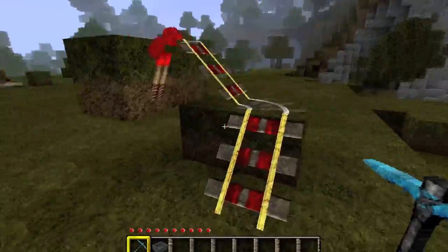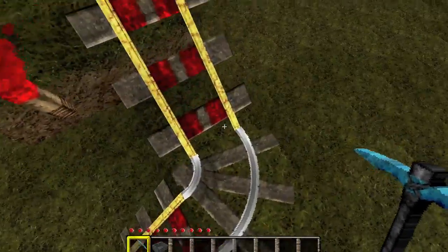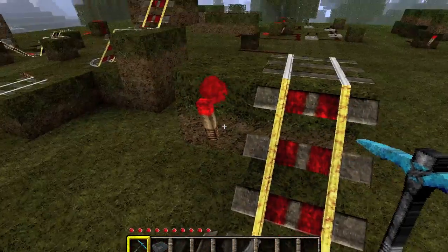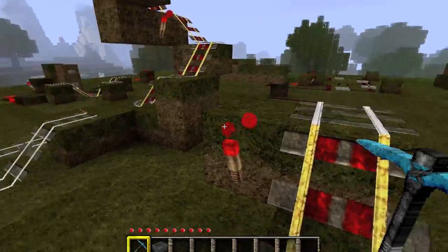It's a little complicated. Here's a cutaway of what it's shaped like: you have two powered rails as slopes and normal rails as the curves, and one redstone torch placed like this will power both powered rails. That's really all there is to that.